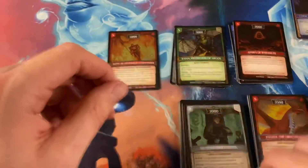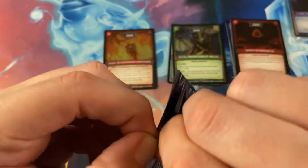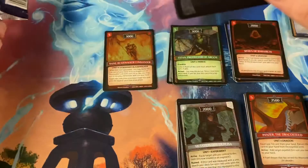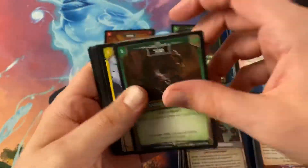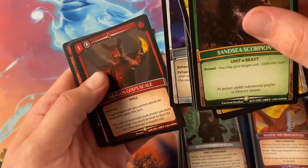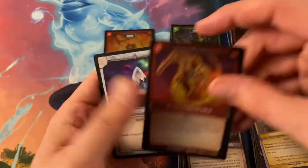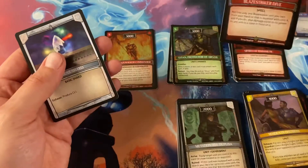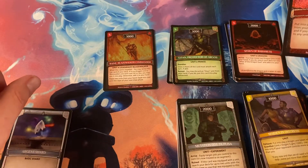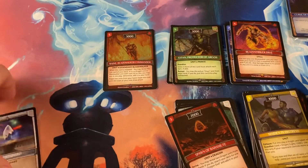Alright, last pack of the Revelations booster box — 24 packs per box, 10 cards per pack. Dragon God's Scale, there's a Mistress foil, and then a Blaze Strikers Dive for our final rare. The diamond ones — I put you in the wrong spot.